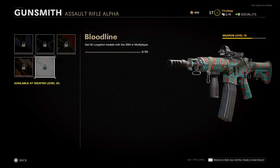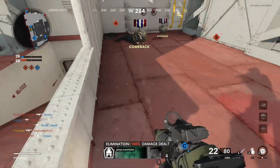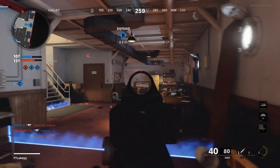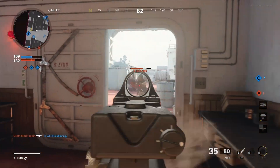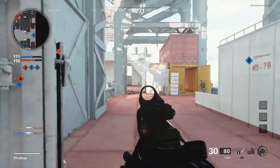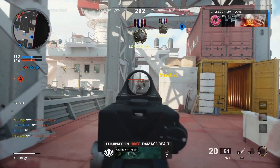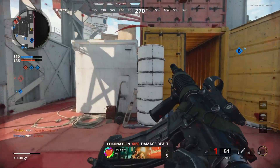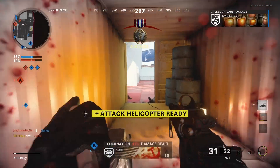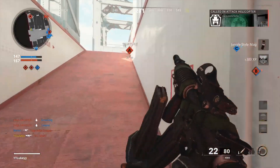The next challenge is to get long shots, which are pretty easy with assault rifles because of their range. The best way is to play hardcore domination, watch over the B flag since it's the highest traffic area, and sit back picking people off from a head glitch or far back where people can't see you. Use a sight with a bit of zoom - maybe even a thermal scope - and stick on an extended barrel to help with range.